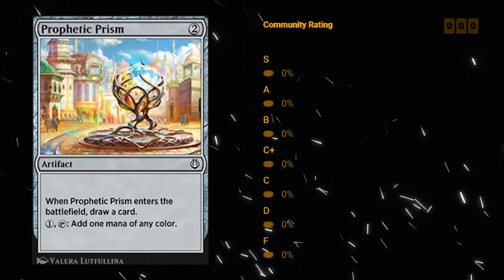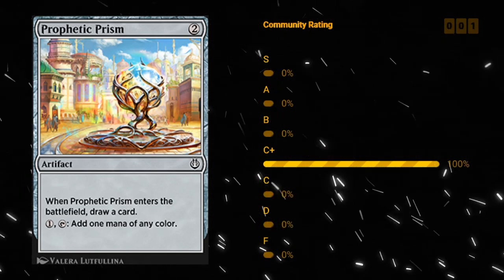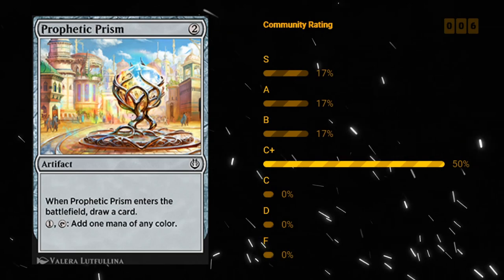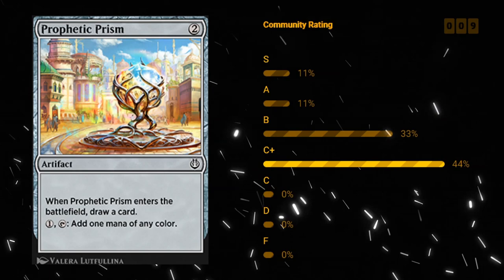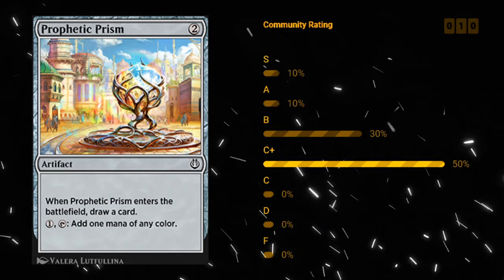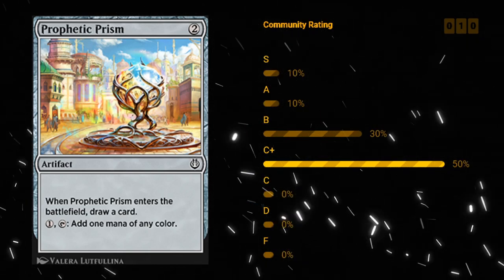Prophetic Prism — two mana artifact. When it enters the battlefield you get to draw a card, and it also fixes your mana since for one mana you can tap it and add one mana of any color. In artifact-heavy decks that might want to splash various colored activated abilities — for the Puzzleknots for instance — the Prism is perfect. Being an artifact has plenty of upside in this set as well. I like C plus for Prism — it's a card you're sometimes going to take quite highly just because of the mana fixing potential.